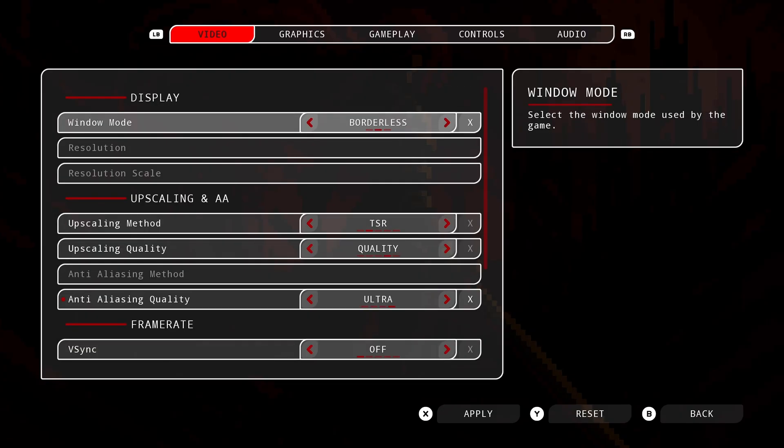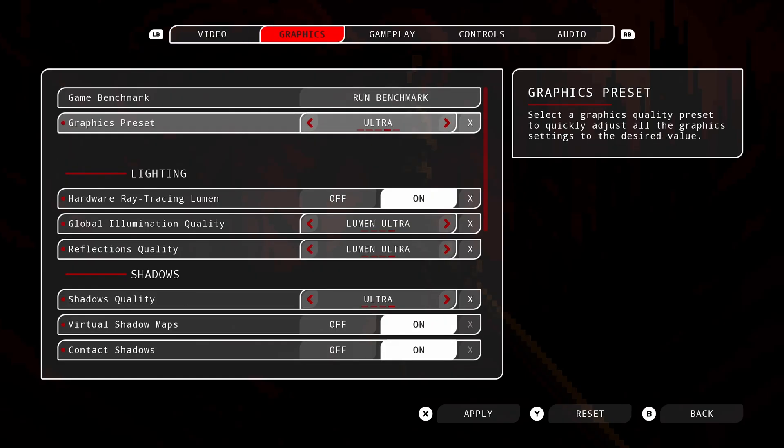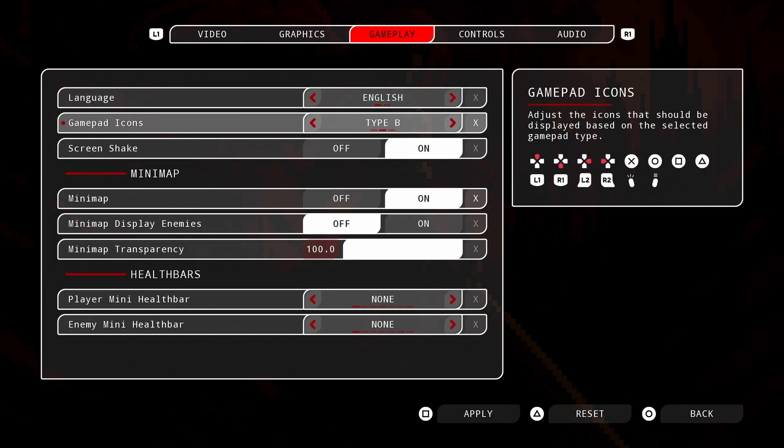If you notice it says A and D here — if I swap to a controller, it will automatically change the icons to a controller font, so now it says left and right. Under gameplay there's a section for gameplay icons, so if you're using a different kind of controller you can change the icons shown. It doesn't change what you need to press, just the look of the button — Xbox, PlayStation, Switch, and a few other options.